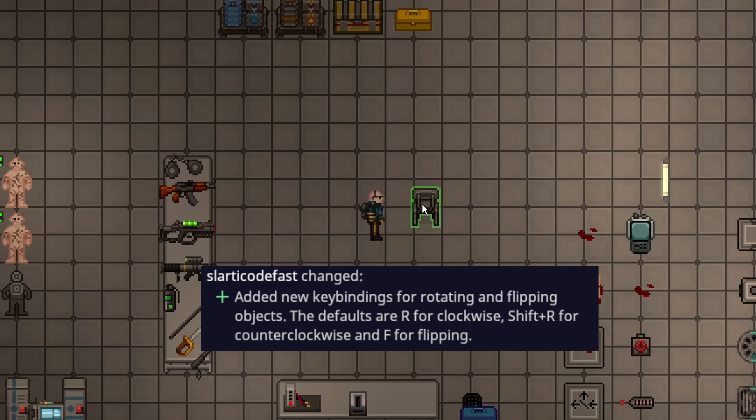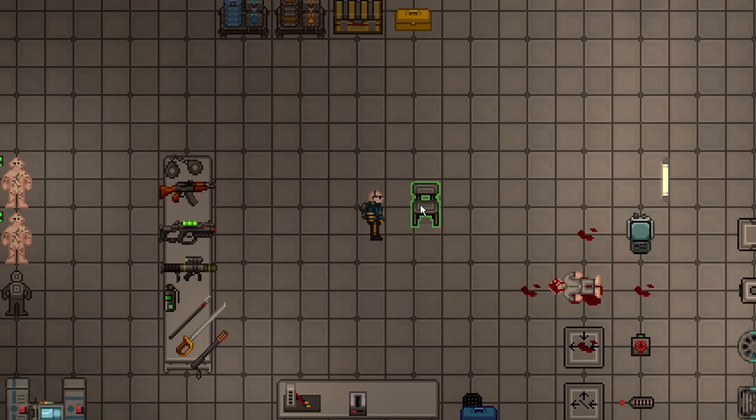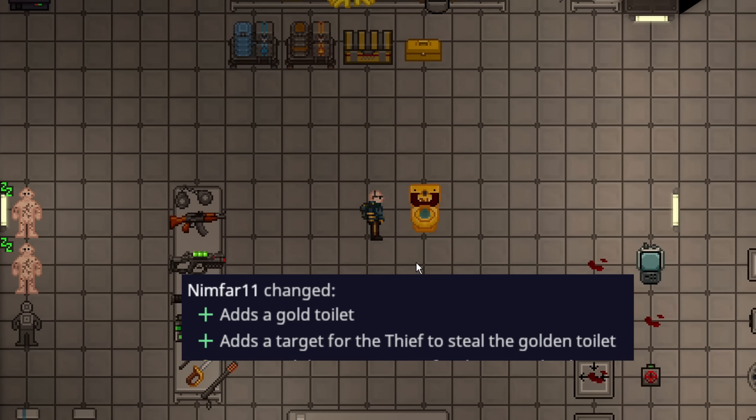Upon ingesting flog, you will now actually ignite, making it a bit more deadly. There are new keybinds for rotating objects and flipping them: R and Shift+R will rotate clockwise or counterclockwise, and F will flip the object. This is really nice for rotating chairs without dealing with the right-click menu, and also good for setting up the singularity where you have to get computers and equipment in the right position.